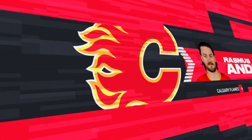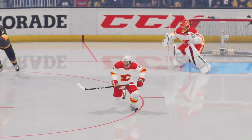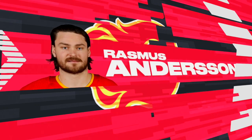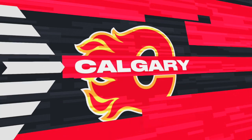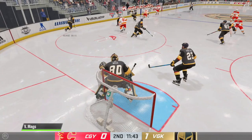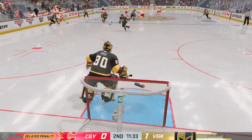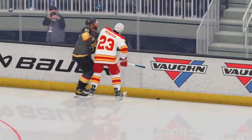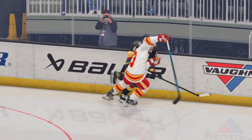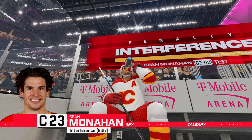Rasmus Andersen was injured off that shot block — you see him wincing there, and he's going down the tunnel. Not a good sign for the Calgary Flames; they'll be down a defenseman. Nurse needed to move that — not a good play. A penalty: it's interference, a pretty obvious call, as he just kept pushing Nurse who did not have any possession of the puck.